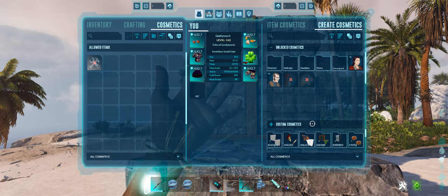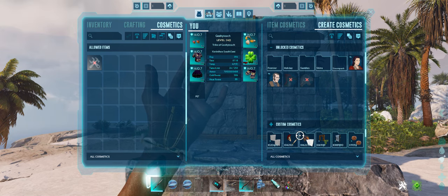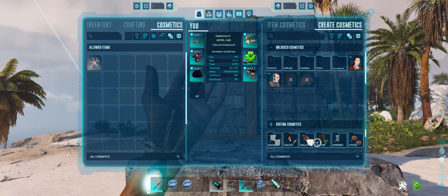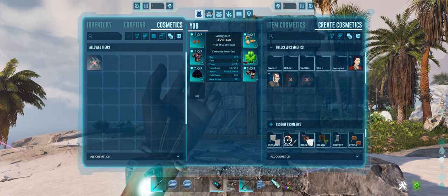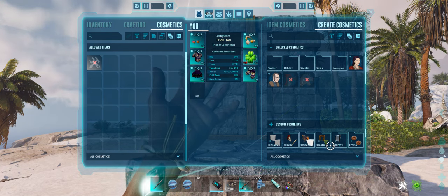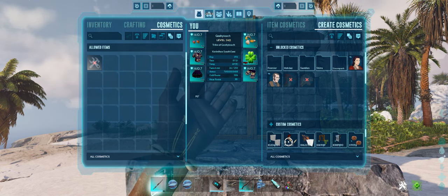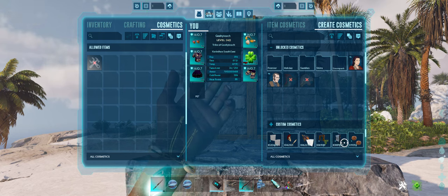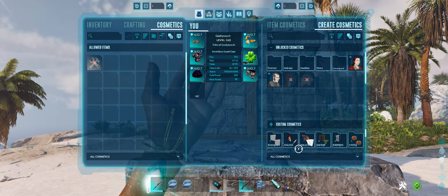These are the ones you have downloaded from the mod store that are not part of the base game itself. One thing they changed that I actually do like is they organize them into folders according to the particular mod that you have. So before you just had every single option from every single custom cosmetic all on one screen; now they're organized more neatly into folders, which can make it a little easier to find what you're looking for.